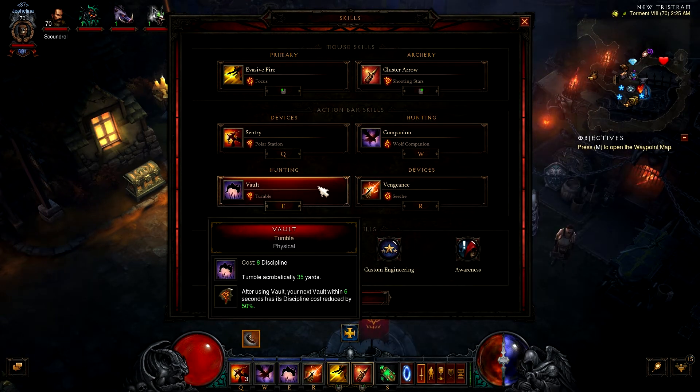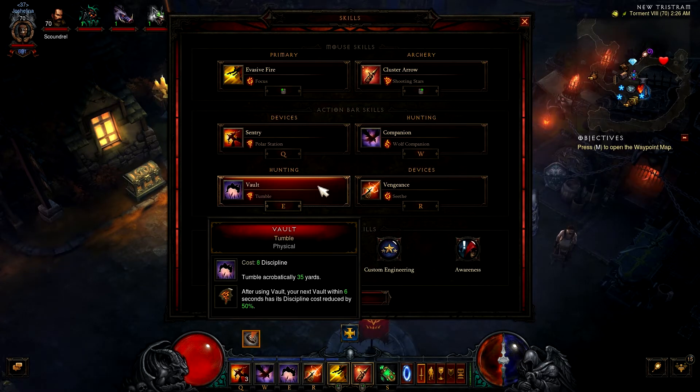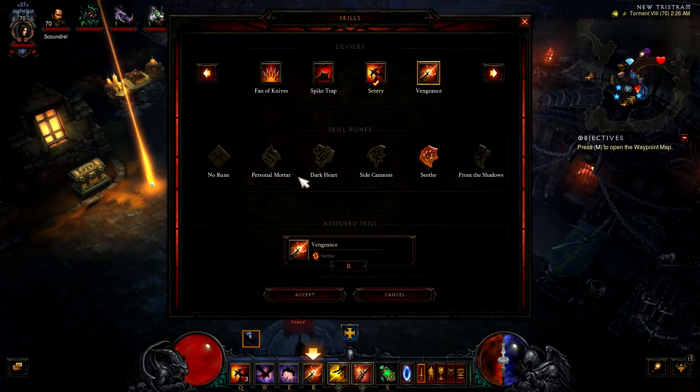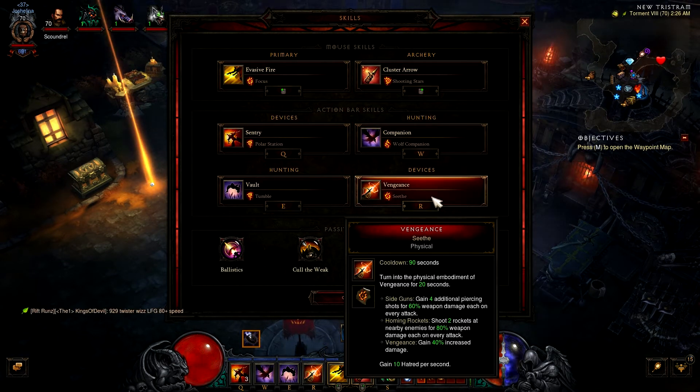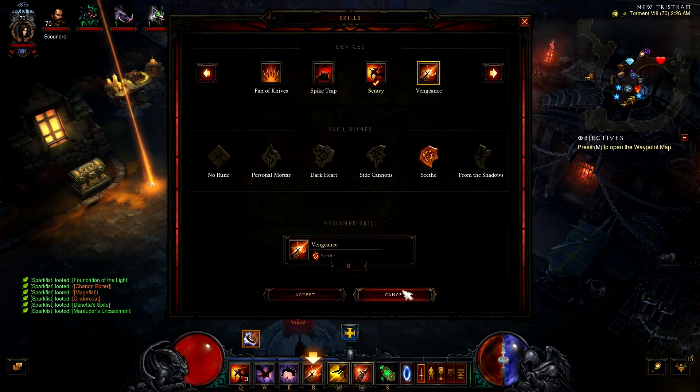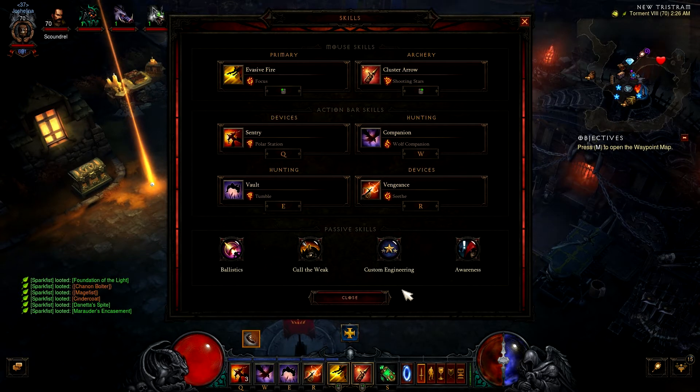Vault - Tumble: because we're so fragile we need something to get out of dodge. Whenever we vault, our next vault costs half the discipline, which is very good since we need to escape constantly. For Vengeance we go Seethe — not Dark Heart or Personal Mortar — because we get four additional piercing shots, two rockets dealing 80% weapon damage per attack, 40% damage, and hatred per second regeneration. We don't use Dark Heart as a rune because we'll cube the Visage of Gunes, which gives us Dark Heart's damage reduction effect on top of the hatred regen.